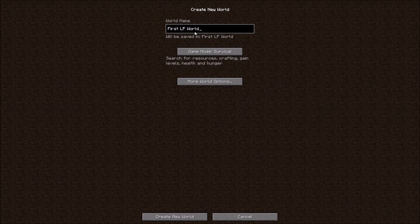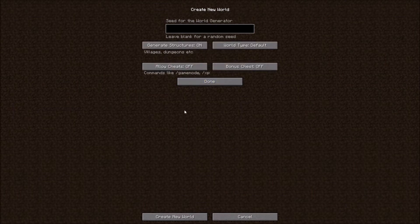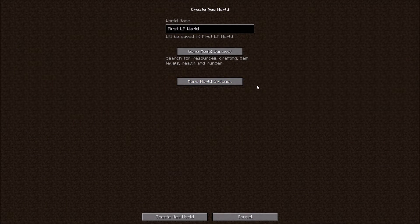Sorry for the loud typing. Let's see — I want the cheaty chest on and cheats on, just in case. That has to be a capital W. There we go. Lord using my name. Yep. So this will be survival. Now let's just jump right into it.